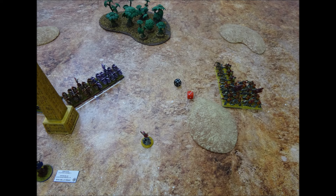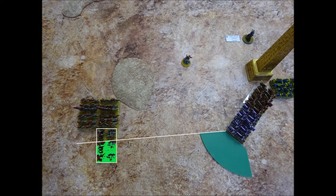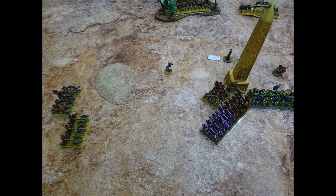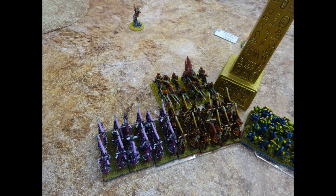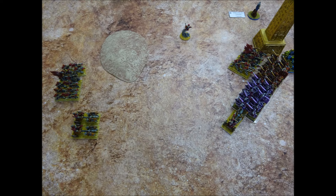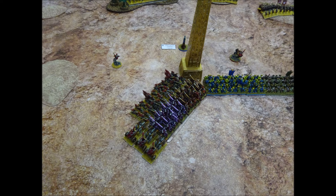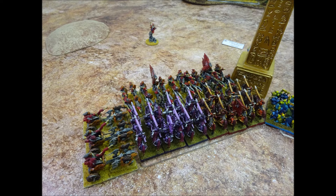Atar decides to gamble on an attack and issues a second order to the same brigade — needing a 7, he gets a 4 and succeeds. One unit of skeleton cavalry charges into the Knights of Khorne. All charging stands have sufficient moves to line up flush. The chariots then charge the flank of the Knights of Slaanesh — all three chariots fit in against one stand of Knights. The remaining unit of cavalry charges the front of the Knights of Slaanesh, so the Chaos Knights now find themselves engaged on two sides, bridged by the skeleton cavalry into one big combat engagement.